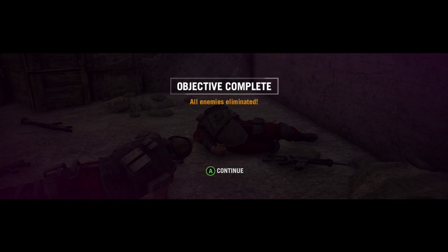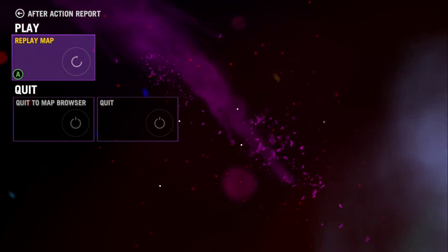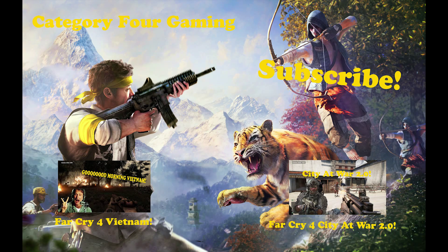Alright guys, well that was the D-Day Dog Green map on Far Cry 4. Thank you for watching, liking, and subscribing — I will see you guys later.